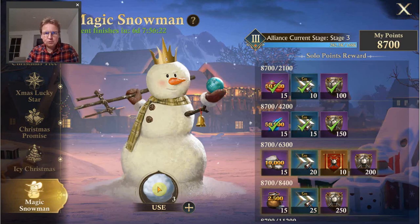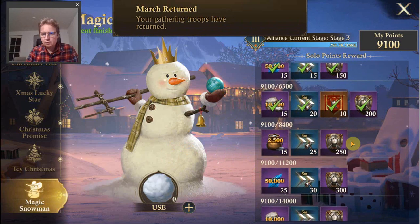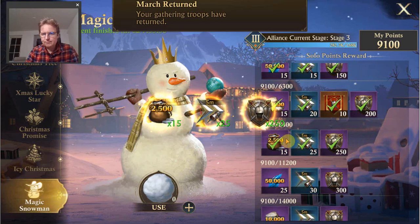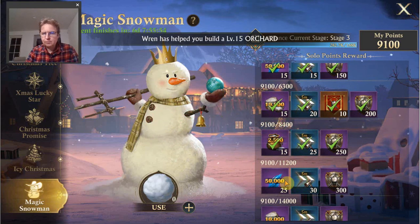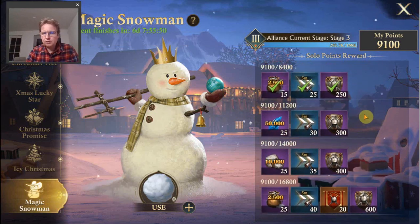If you have these snowballs, you can use them for the Magic Snowman. Then you get some points for yourself and for the alliance. This is my points for which you can get some rewards and claim them — I forgot to claim those earlier. These I can all already claim, so now working towards this one again. The rewards don't seem very special, but it's just some extra.